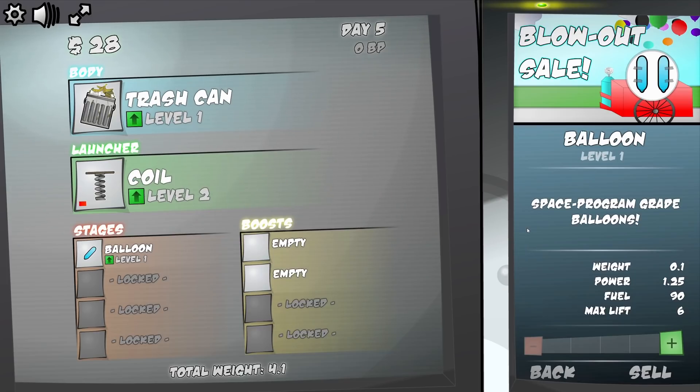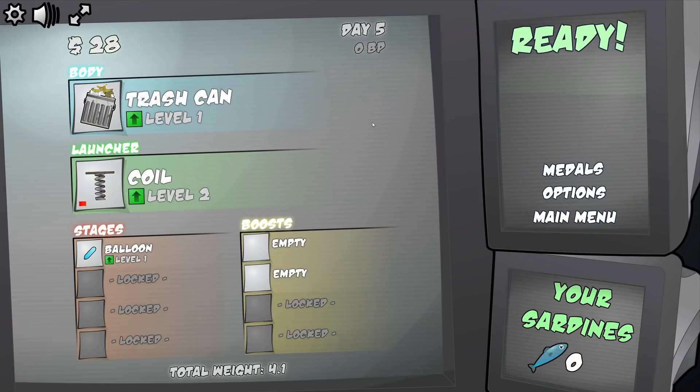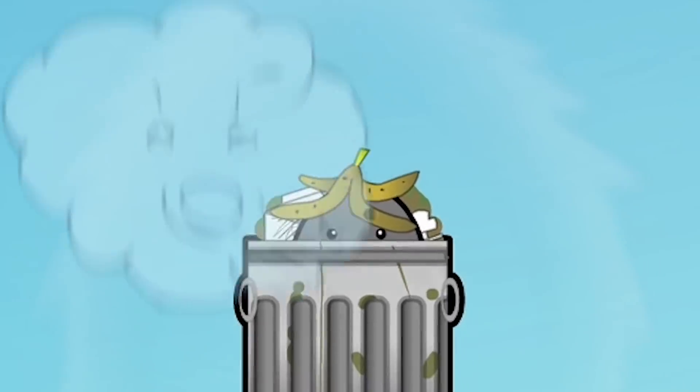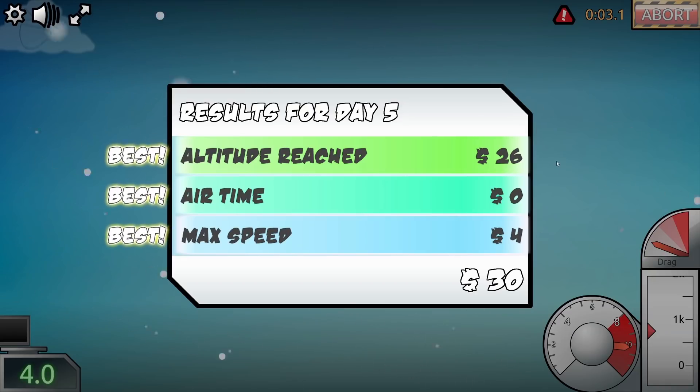In our stages we can add a balloon which are space program grade balloons - none of this fancy party crap. And boosts which look the most useful so far - they add auxiliary rockets to the side. But for now let's just test our trash can, spring and balloon combo. He's got a banana peel on his head. The balloon was like shooting underneath. So we made $30 then.